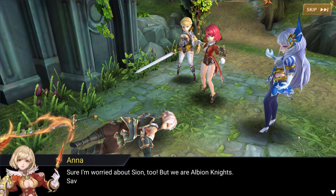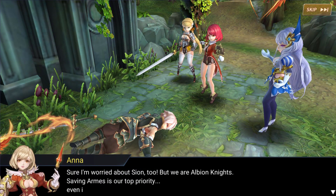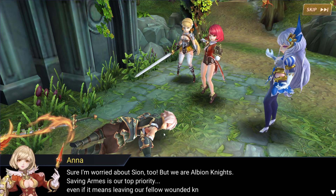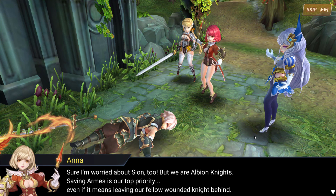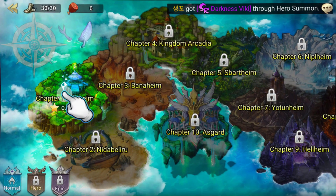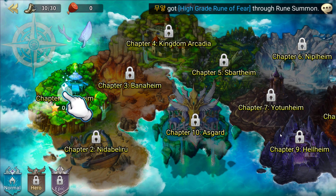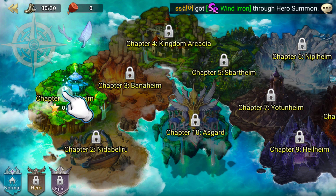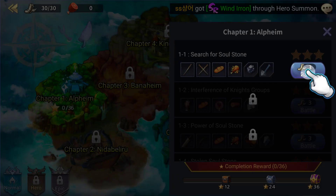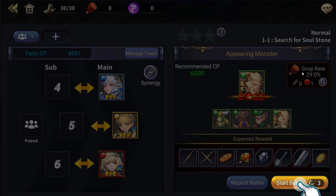I don't think Sion is asleep — I think he is dead because his eyes are open, just a big FYI here. Alright so there's Chapter 1, we have Chapter 9, it's not allowing me to move, Chapter 10. I'm assuming that may be Chapter 11 but it's probably Chapter 8. So I'm going to go ahead and guess that there's 10 chapters so far, and we're searching for the soul stone — Chapter 1.